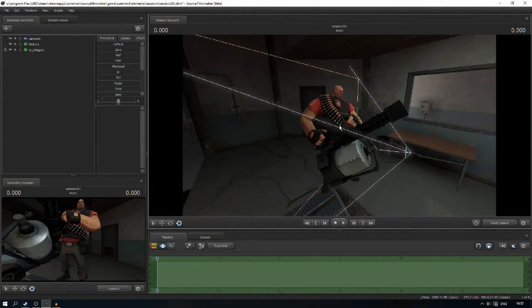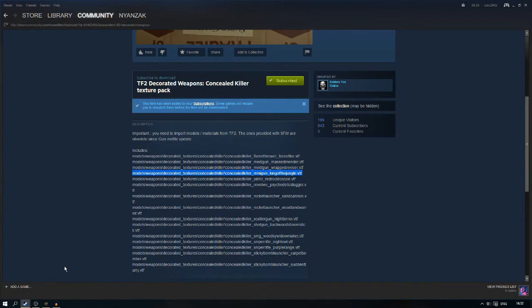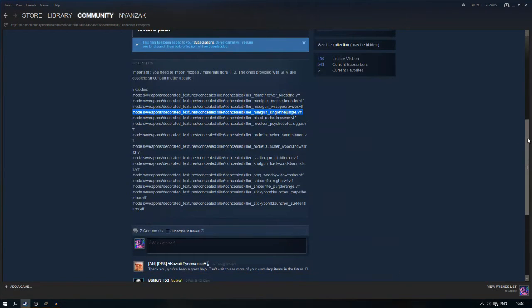I hope this helped you with getting skins. This works with the scattergun, pistol, minigun, flamethrower, revolver, shotgun, SMG, knife, sniper rifle — basically all of the stock weapons, not including the melees.